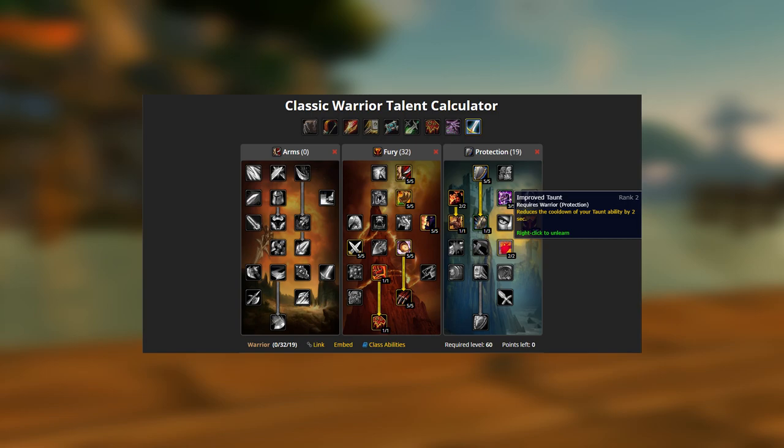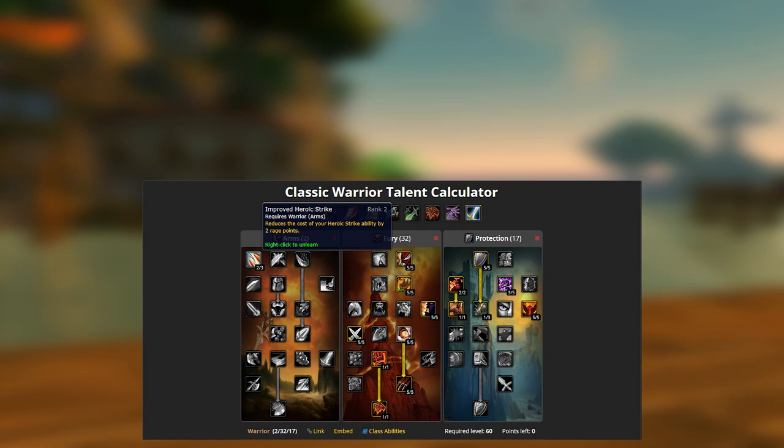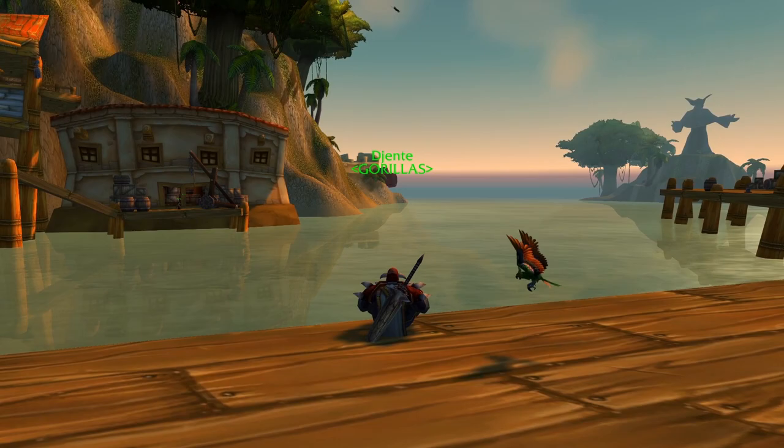2 points in Improved Taunt can be very useful on raid trash and certain bosses like Evenrock and Flamingore where lots of taunts are going out. 2 points in Improved Heroic Strike is an extremely solid choice if your raid does incredible damage and your threat is teetering on the edge. On certain bosses I have cast well above 50 Heroic Strikes, so 2 talent points equates to over 100 rage — roughly 8 extra Heroic Strikes worth of extra threat, which really adds up.